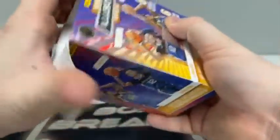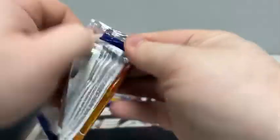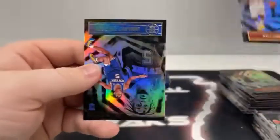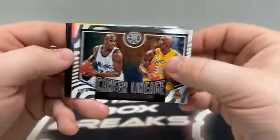Blaster box number five. Pack number one: we start with Chris Middleton, Eric Gordon, an Emerald Donovan Mitchell, Kyle Lowry, base Donovan Mitchell, and our first Immanuel Quickley for the New York Knicks. Pack number two: here is Marvin Bagley, Lonzo Ball, a career lineage of Shaquille O'Neal — dice roll for that. There's Thaddeus Young and two rookies: Sam Merrill and Jordan Nwora for Milwaukee.